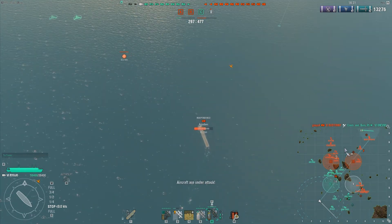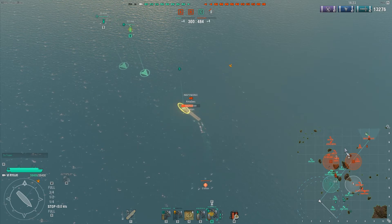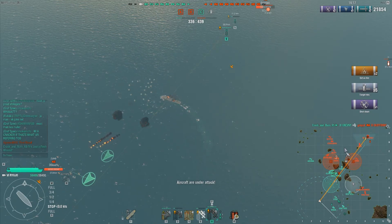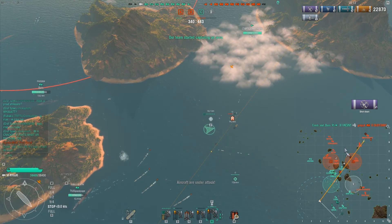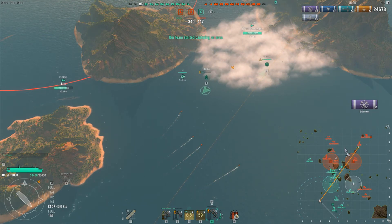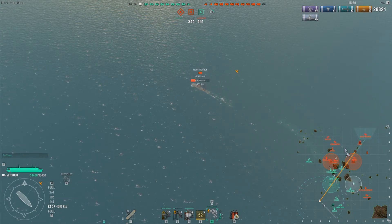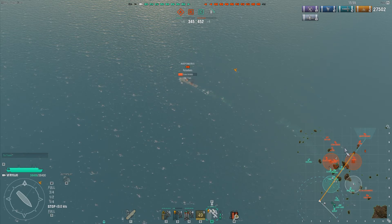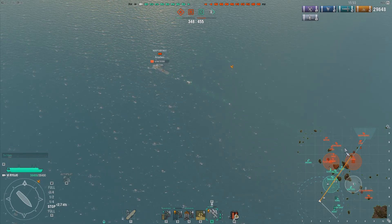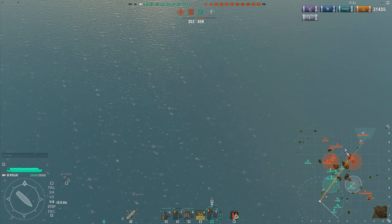If I can get one or two fires with dive bombers while the Independence has no damage control, we should be able to knock her out. He won't have his damage control and depending on whether he has the repair party premium consumable will determine if he can recover. We get six bombs landing and two fires — she is probably going to burn down. Our fighters knock out one of the enemy torpedo plane squadrons. Our team is doing well but has yet to capture D. We've lost a destroyer and a cruiser versus their one, but they're about to lose their CV, giving us air superiority.